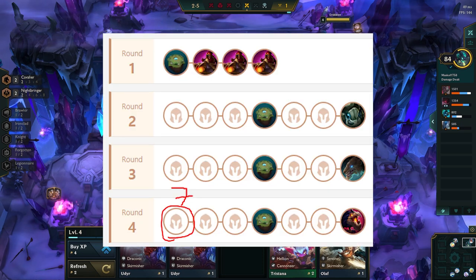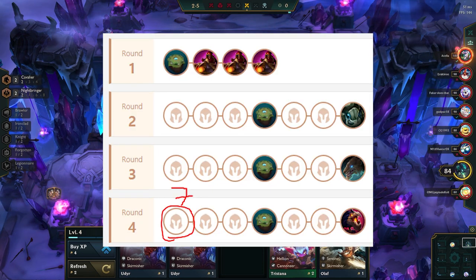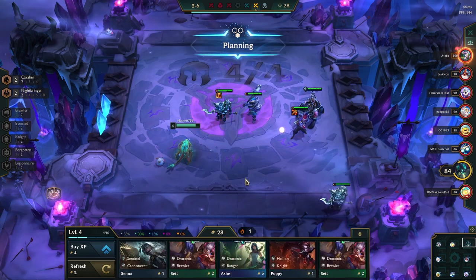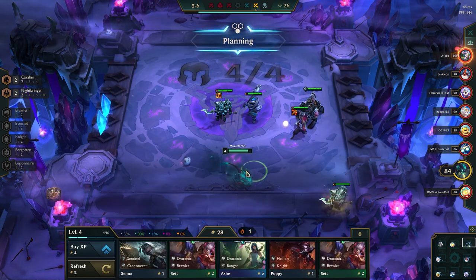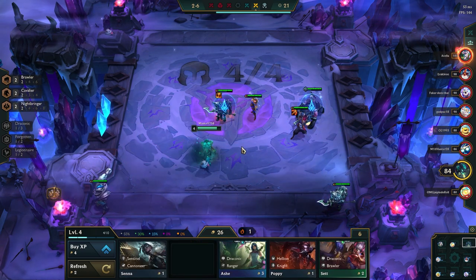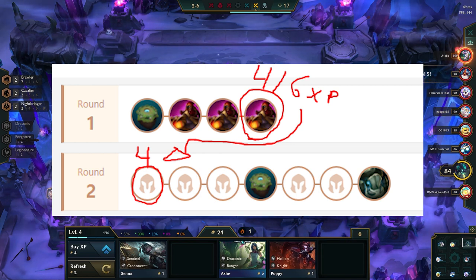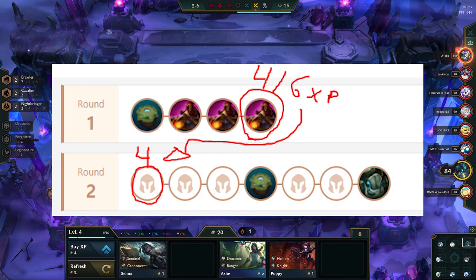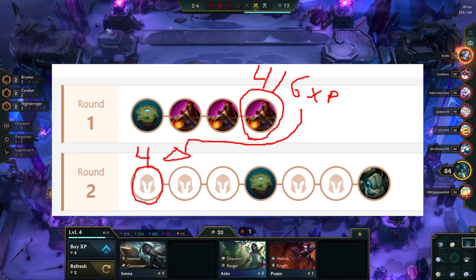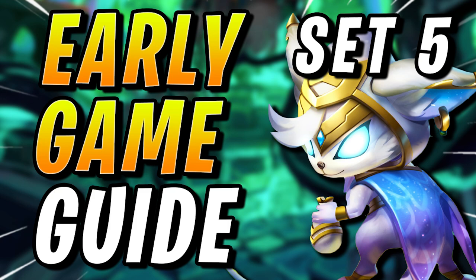Since we're not slow rolling until level 7 with this comp, the goal is to get there at stage 4-1 with 50 gold or more. We pretty much play the early and mid game like any other comp, but we generally want to play a bit more aggressive than usual. This is because we want to avoid rolling at level 6. Therefore, I always pre-level to 4 on 1-4, mostly to get the chance of hitting 3-cost units in the shop as early as possible, but also to play aggressive and to save HP. If you want to learn more about how to play the early game, check out my guide where I go in-depth on the subject.